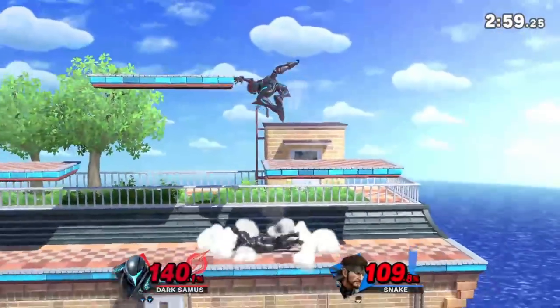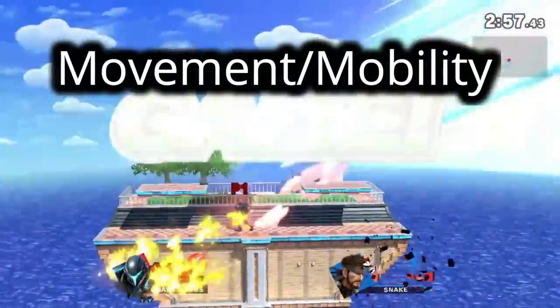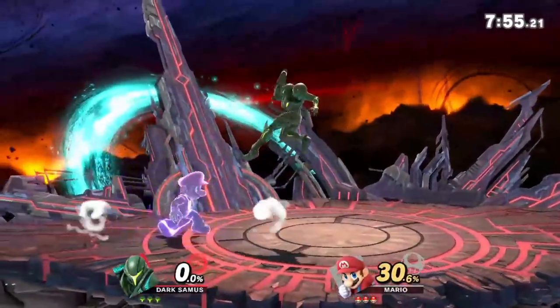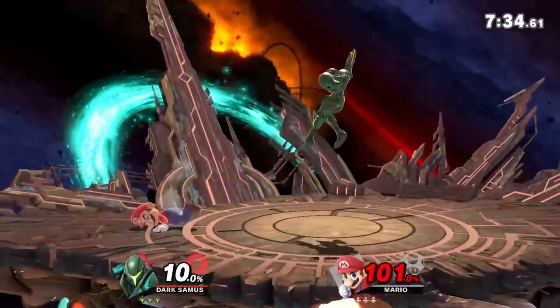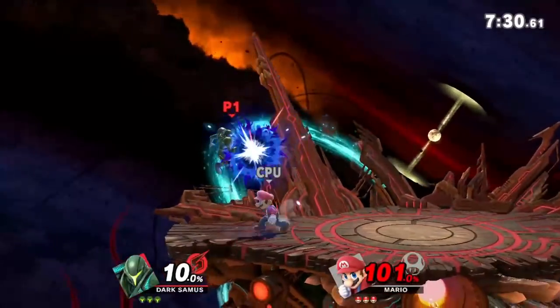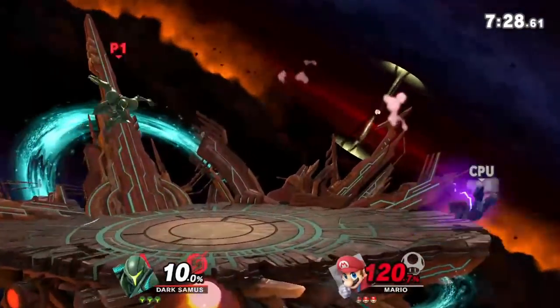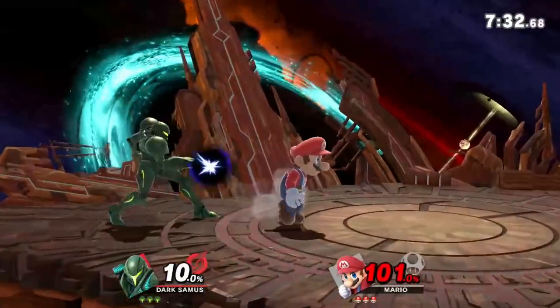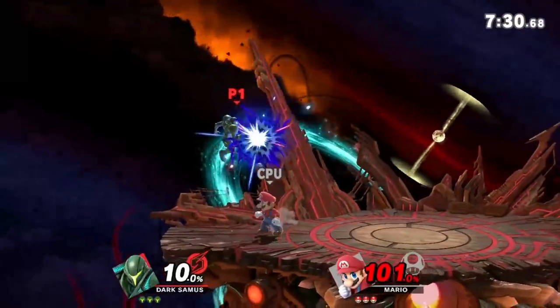The second reason for not having full charge is movement. Wave bouncing and B-reversing charge shot are incredibly important tools for Samus, as they give her the ability to move in a tricky way that having full charge does not allow. This is pretty self-explanatory, and it's often the default reason why people assume that pro Samus players never have full charge — and this is definitely a big reason, but the following two reasons are probably more important.